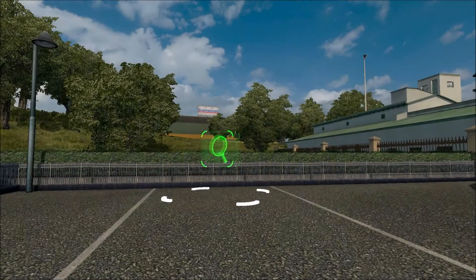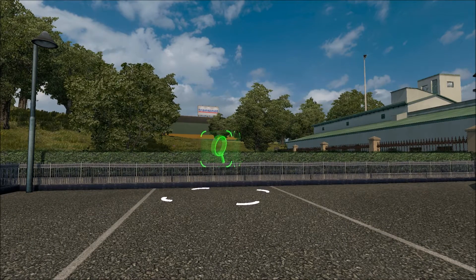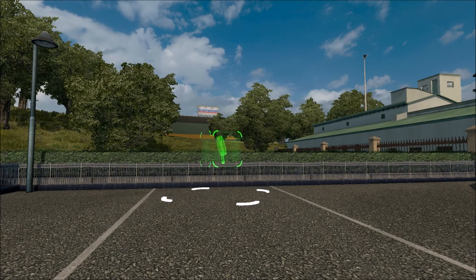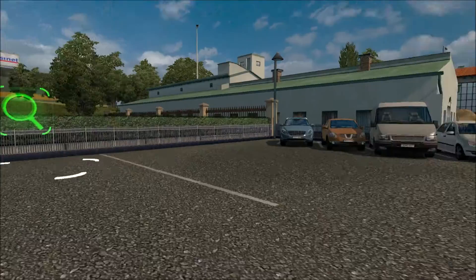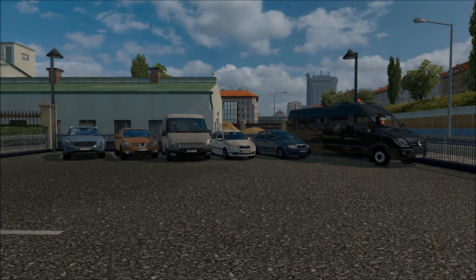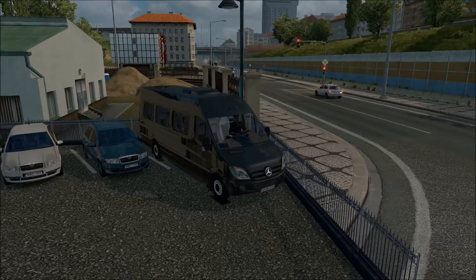Hi guys and welcome to version 1.19 of Euro Truck Simulator 2. Today, instead of the normal video where I'd be introducing some shiny chrome Peterbilt or Scania, if you look over here to the right, one of the vehicles looks a bit out of place - and this is what we're driving today. I've gone for a Mercedes Sprinter.